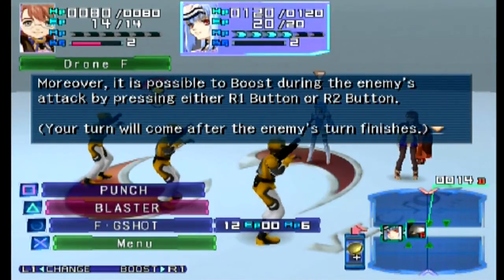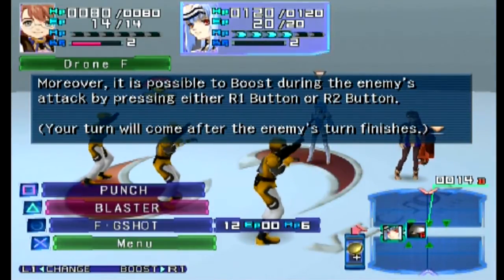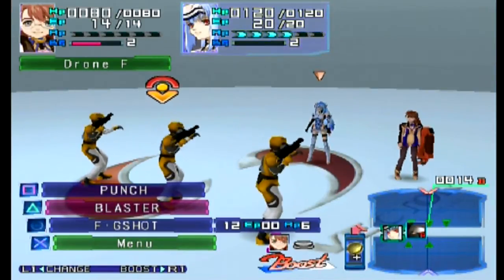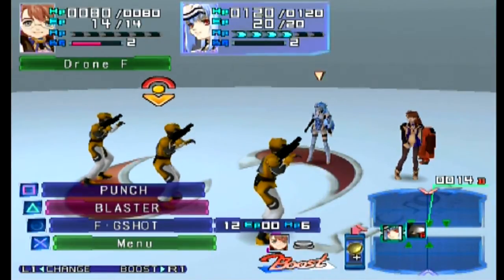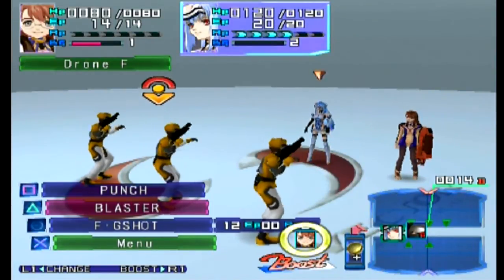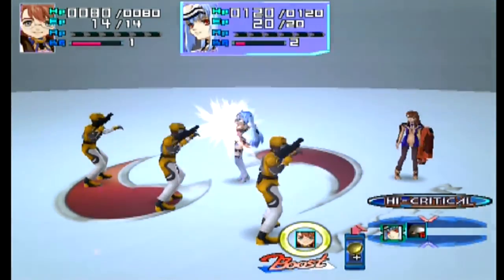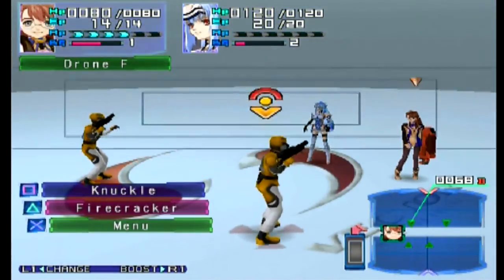Your turn will come after the enemy's turn finishes — I can do it during an enemy's turn. I hold R1 and you can see Shion's image on the left with a pink square around her. I hit the pink square on my controller and she is boosted, meaning after this next turn she will get to go. So I'm going to finish off this guy — this should kill him — and down he goes.